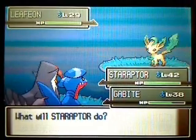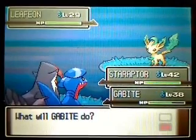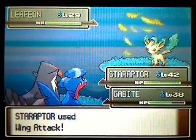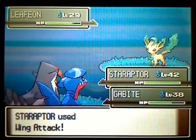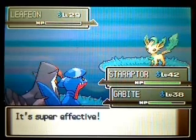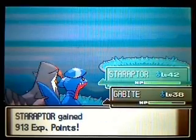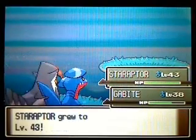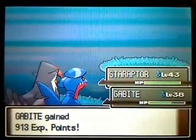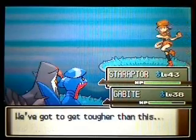And here's a Leafeon, which is one of the new Eevee evolutions in the fourth generation. You get this by taking Eevee to the rock in the Eternal Forest. I think it's a level up or something like that. And near that rock, you'll get a Leafeon.